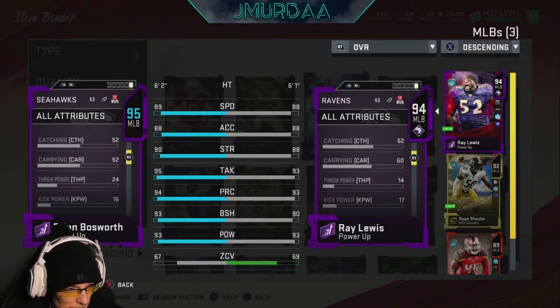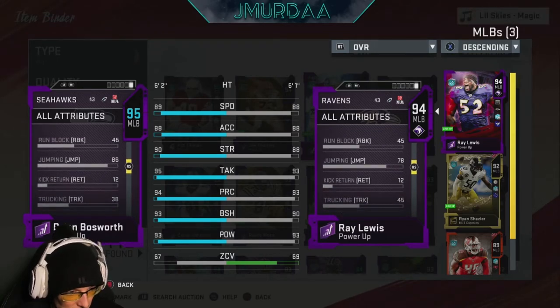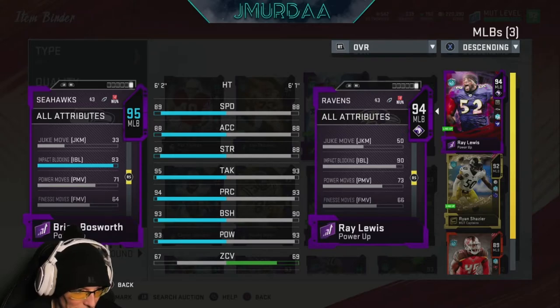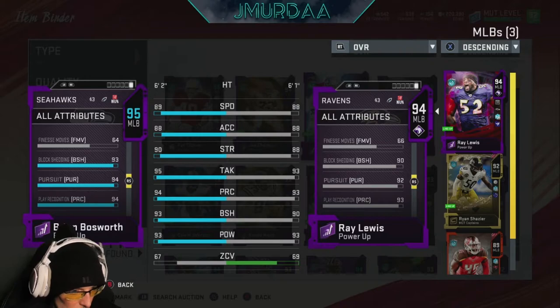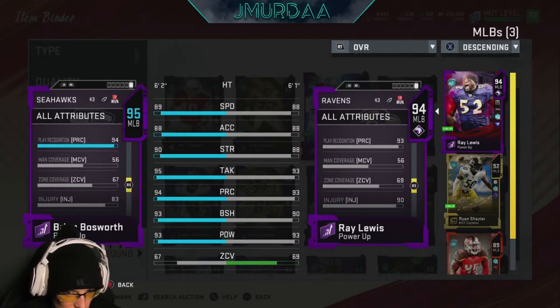These cards are basically identical. Besides catching and carrying, Ray Lewis is about 10 better on each, but that doesn't make much difference for a linebacker. Tackling is 95. Jumping is 86 — I didn't know Bosworth could jump but he jumps significantly better than Ray Lewis. Impact blocking 93, block shedding solid, pursuit 94 — about the same as Ray Lewis. Play recognition 94. Man coverage is terrible at 56.